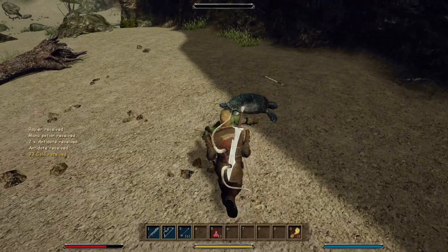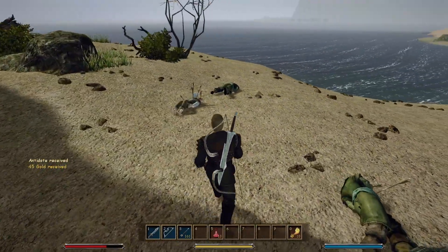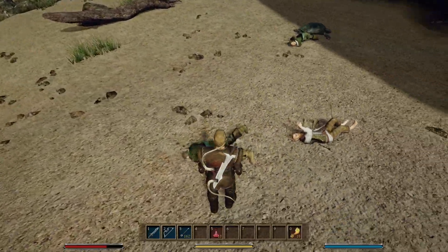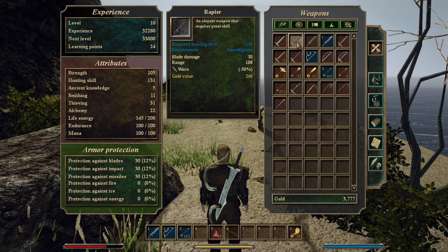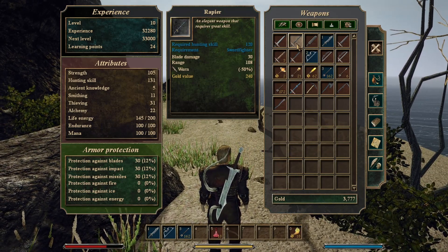Rapier — ooh! Oh, that makes me very happy. You were a sponge though, look at you. Rapier — it's worn though, can we fix it? Is there any way to fix it? I don't know, but if there's a way to fix it...